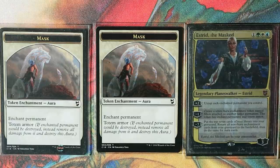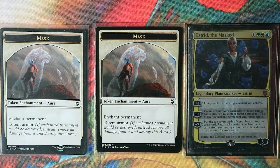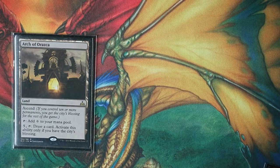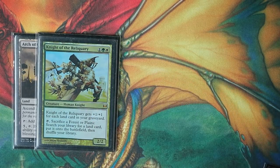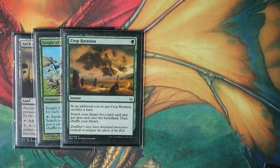During playtesting, it was quite efficient to cast Estrid from time to time when you didn't have anything better to do — just putting masks onto permanents that you thought would be efficient in the combo run, and also protecting permanents you wanted to keep. Let's jump back to what cards could win the game once we have infinite mana. We have the Arch land, so anything that fetches it wins — like Knight of Reliquary (sacrifice a plains or forest to search library for a land), Crop Rotation (sacrifice a land, replace it), and Peer Through Depths.